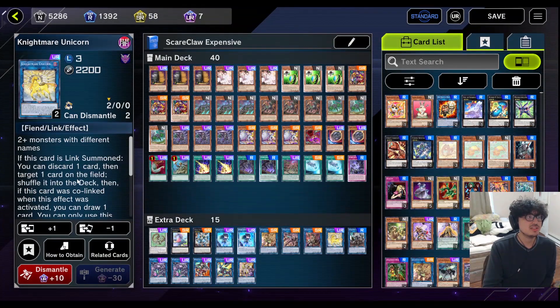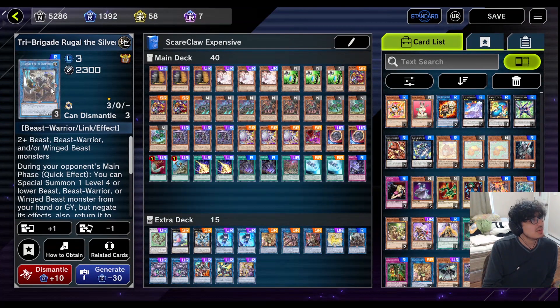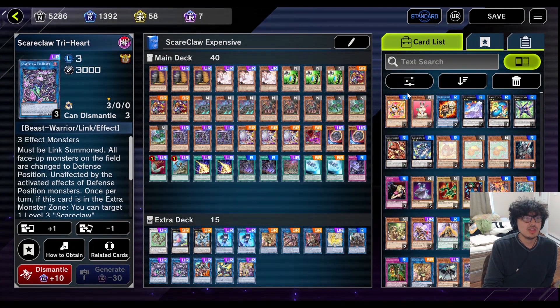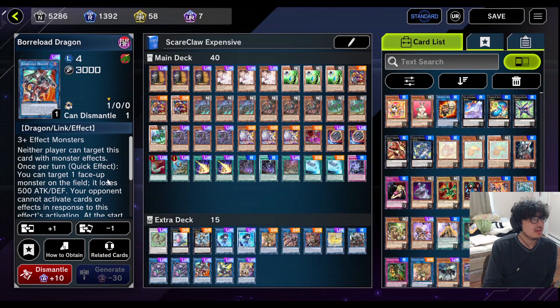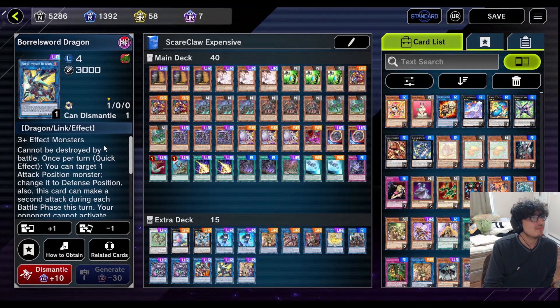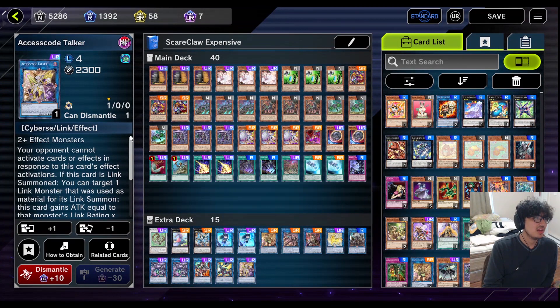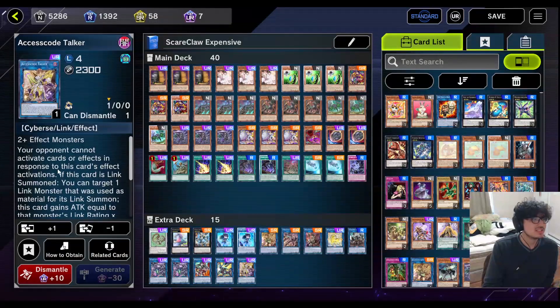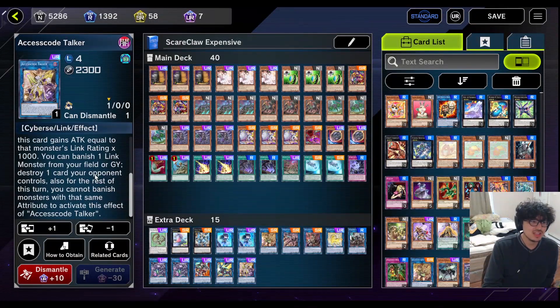Another good card is Nightmare Unicorn — just removal. Discard a card, shuffle one card on the field into the deck. Just powerful, easy to access removal in your extra deck — whenever you need that option you can go into it. Tri Brigade Rugal the Silver Sheller is also an option — it special summons a monster from your graveyard. We only run two of the boss Link because I feel like if one of them dies you're going to make your second one and you're winning the game by then — hopefully winning with this list. Next up we got Borlode Dragon — boss link, steals your opponent's monsters, can lower attack and defense, very good. Borl Sword Dragon is an OTK machine — it can attack twice essentially, a very good card, just go for game. Another OTK machine card is Access Code Talker — you can banish links from your graveyard to destroy cards your opponent controls. It also gains attack and your opponent cannot activate cards in response to its effects. It's a good effect. But that's it for the deck list.